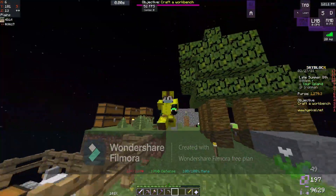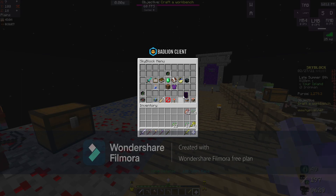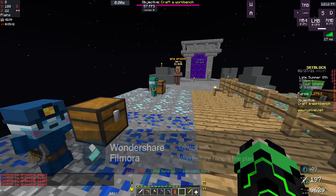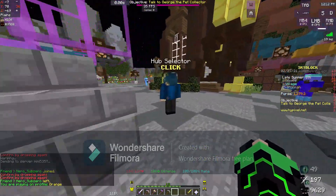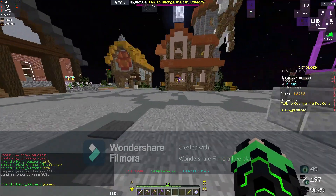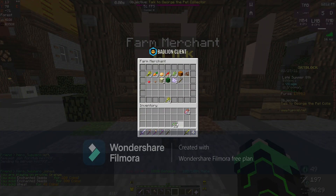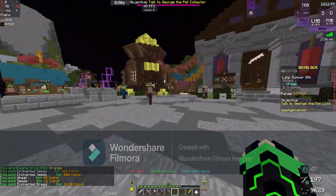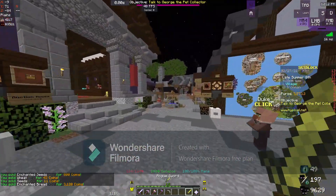That didn't quite go as well as I expected. We managed to get ourselves 11 talismans and I have one more in my ender chest, so we got 12 talismans — honestly not that bad. I've been farming wheat for a bit, so let me get a private hub. If I go and sell all my wheat we're going to get a grand total of 5,000 coins, which is pretty decent and should be enough to reforge all our talismans to something decent.